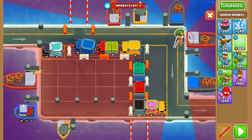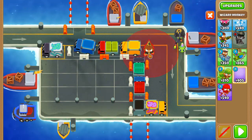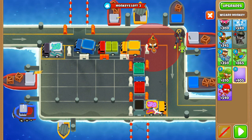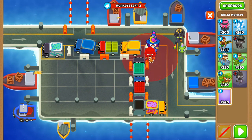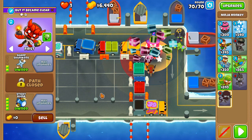Hey everyone, welcome back, just showing you the solution to today's advanced challenge. It's very easy — we're just going to put down a 024 sniper right there, and then we're going to get a 402 wizard right there, and then just a master bomber 205 ninja. This one's really easy.